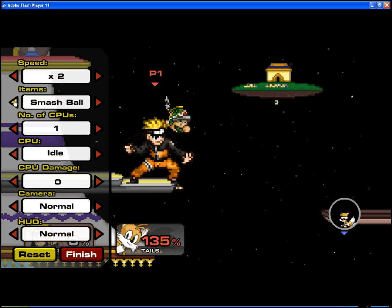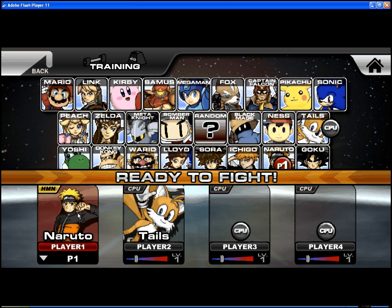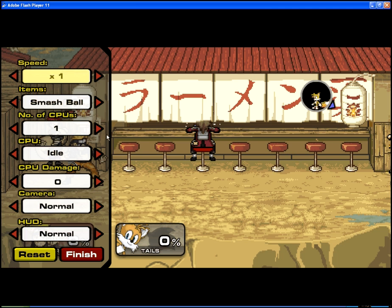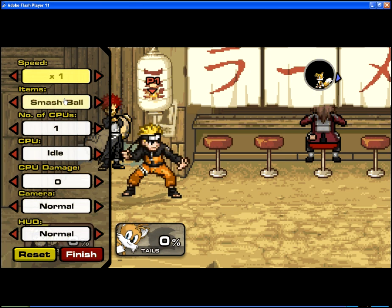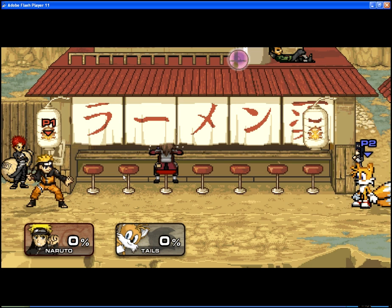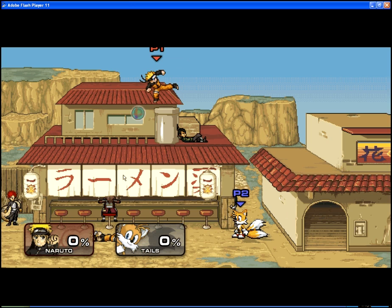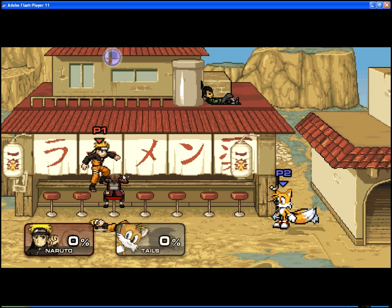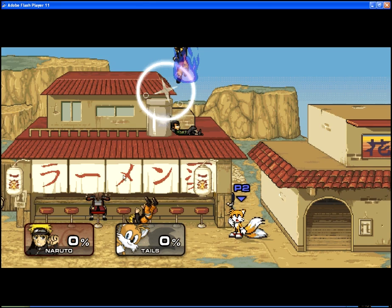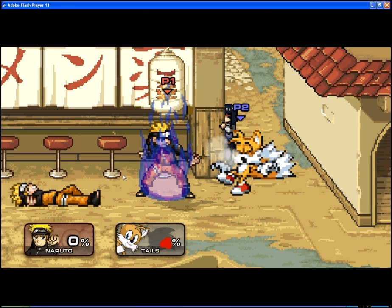This is a smash ball. If you smash it, you become powerful and you can transform into your special move. They vary — sometimes you transform, sometimes you just fight. Like Captain Falcon — he doesn't transform. He goes straight up to somebody and special modes them. But you have to press your special mode button after you smash the smash ball so you can transform or use your special move.